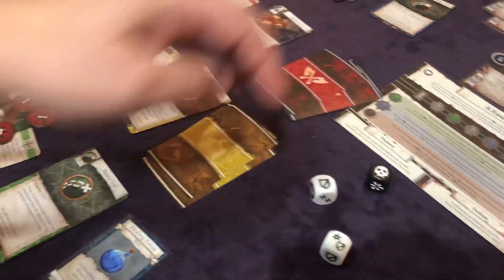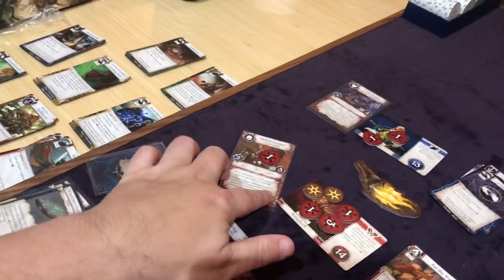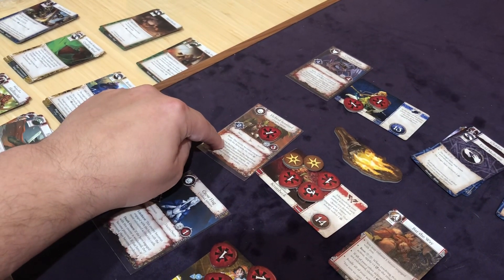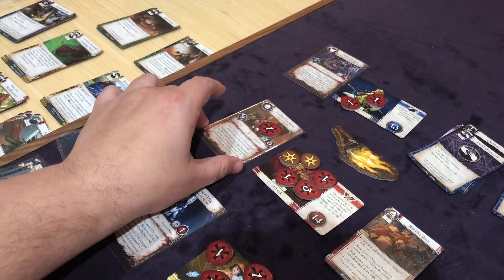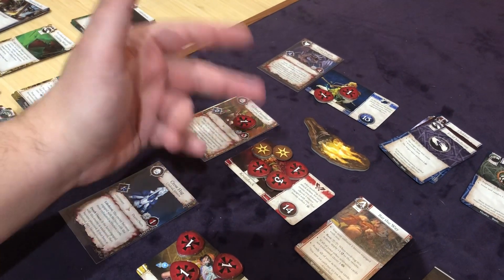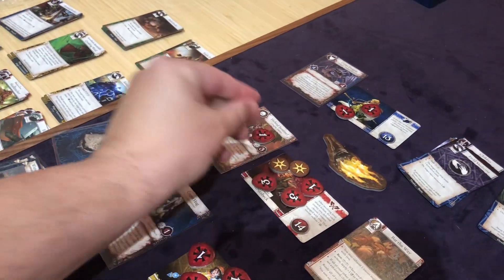So now we get to the monster phase. Starting with Crutzbeck, he has a hybrid sentinel on him and it's going to prey and inflict. The enemy becomes engaged with the hero who has the most damage, which is Crutzbeck. And then it's going to inflict two more damage to Crutzbeck. So we're going to just take that, flip it over — he's up to seven.